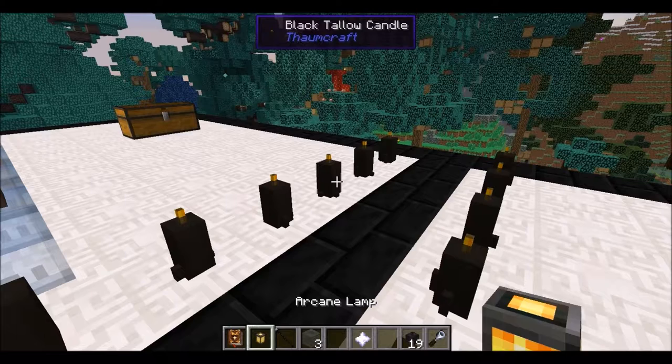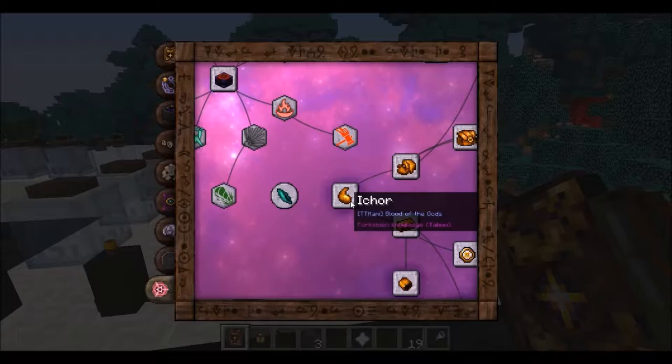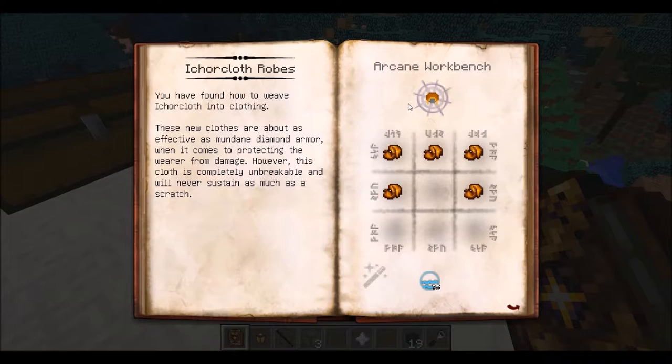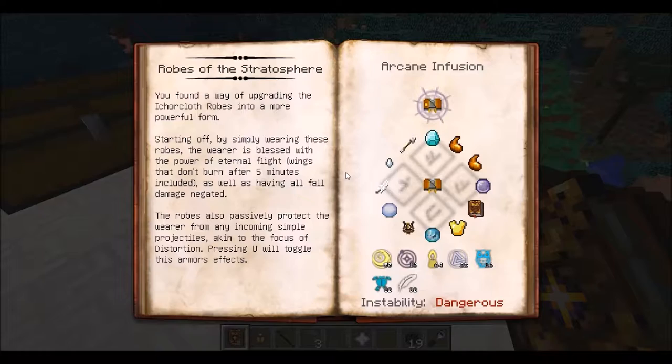Something I forgot to mention is that the research for Ichor doesn't show up until you've researched literally everything else. So use those knowledge fragments from the Outer Lands to good use, because you need to research everything and finish the research, and then you can research Ichor. But now that you've got Ichor you can make all sorts of neat stuff, like ichor cloth, and then turn those ichor cloths into the best armor in the game, and turn that best armor into even better armor. Just a warning — all of the really good stuff with ichor is really expensive and dangerous and hard to make. But it's really good.